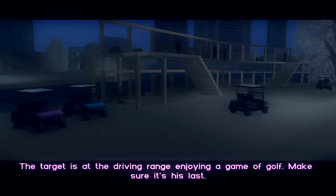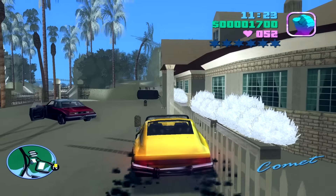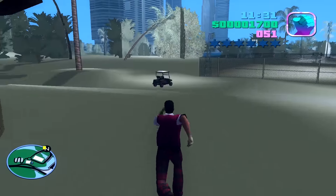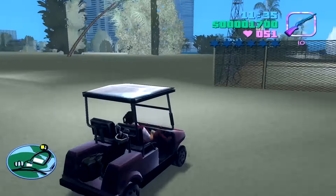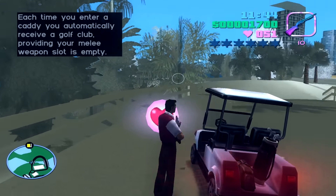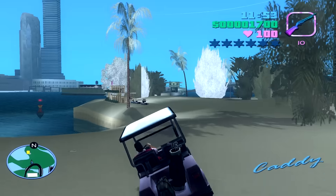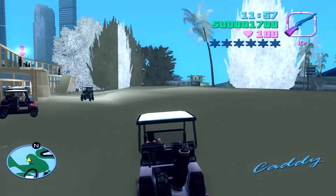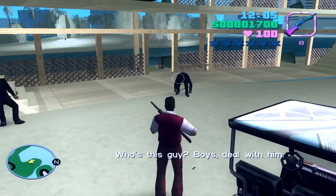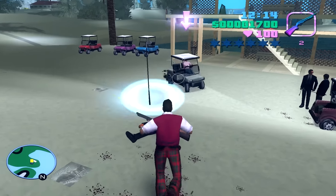I lost some health but I know of a health pickup close by, so I can take it on the way. I have to kill a dude. This is why I took a shotgun. In this mission you'll see the problem with the crosshair too. Watch out, don't fall in the water — that will be super foolish of you. There we go, as you can see it's not accurate. I'm shooting straight at him. The weapons fire a little bit above the crosshair.